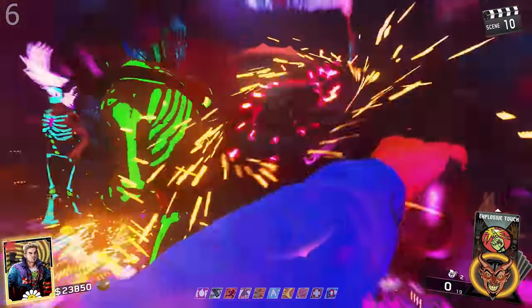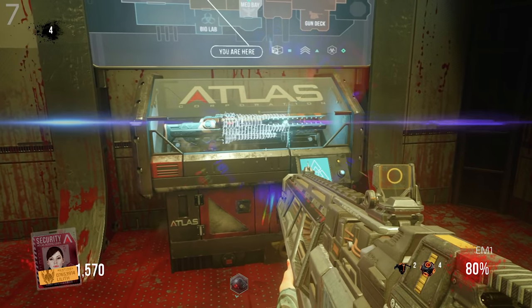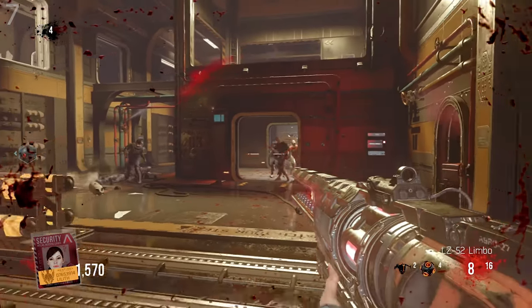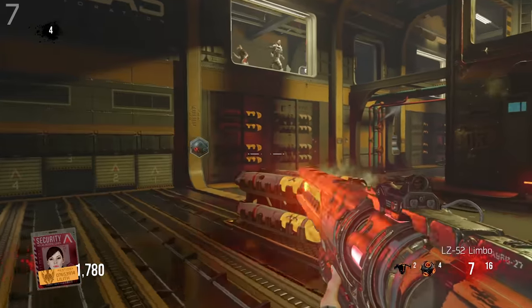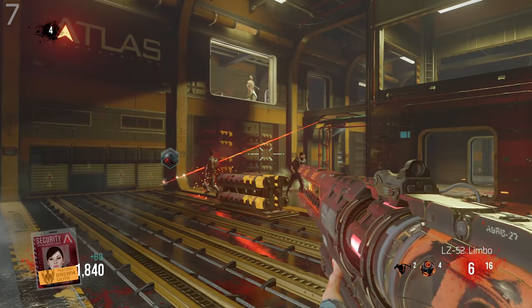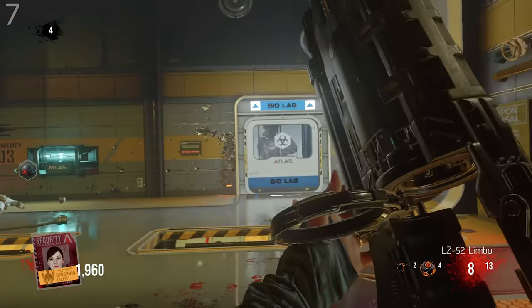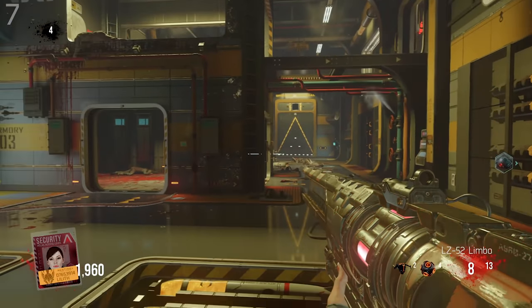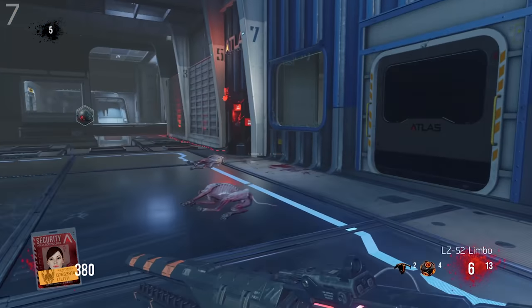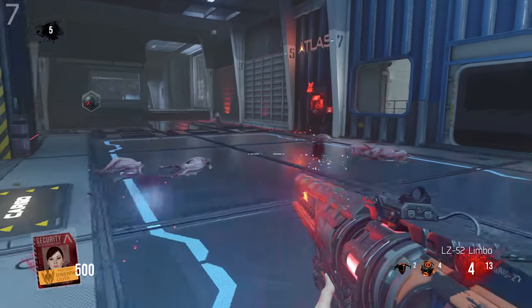These next weapons share a similar theme. We start with the LZ-52 Limbo from Advanced Warfare Exo-Zombies Carrier. It's a really unique Wonder Weapon — as the name suggests, it shoots a long laser beam across the room that slices zombies through. It's a one-hit kill until round 12, which is definitely a great concept, but in practice it just isn't very strong at all. When you think of a Wonder Weapon, you think of something super powerful that gets you out of any situation quickly, and this weapon just isn't that. You have no control over how high the laser beam limbo line is or where it begins.